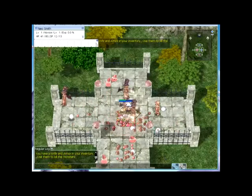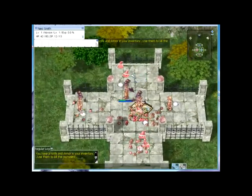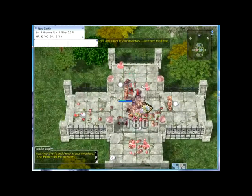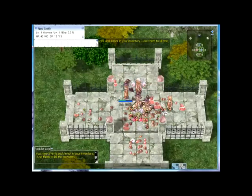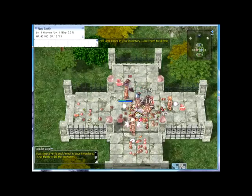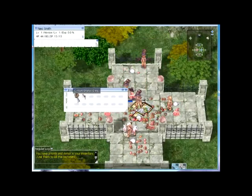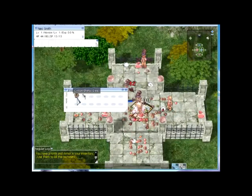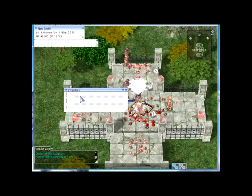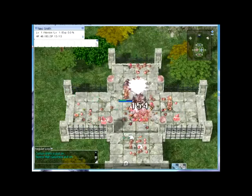The first time you log in you will be in this map — this is the beginner's map, that's what I call it. Before anything, press Alt+E, and then equip your Armor and Weapon by double-clicking them. There you go — now you have it, so you will be able to attack and you won't die as easily.